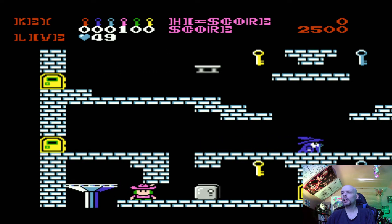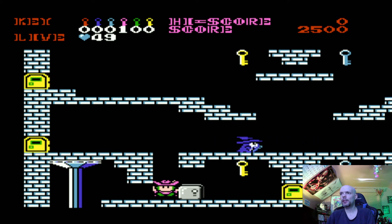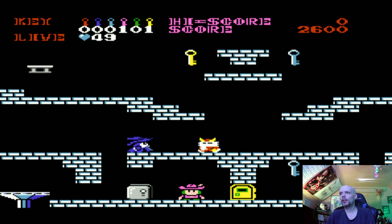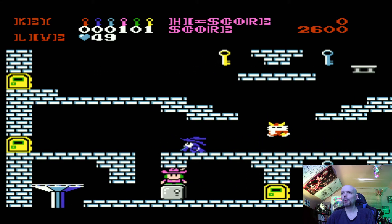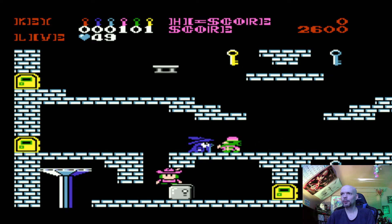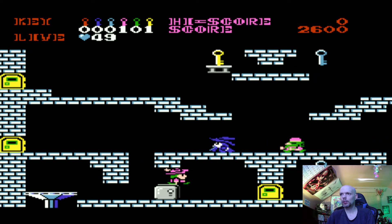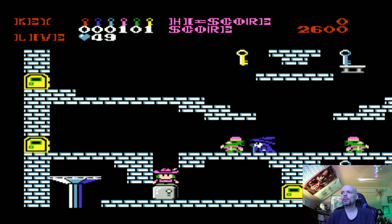Alright, what do we got here now? Let's see. We got currently one pink key and that is it. And now we got a gold key. So we can go in there if we want, or we can jump up there. I guess we'll go up there for now. I can jump up there. I guess I have to push this over.